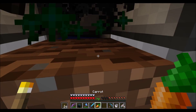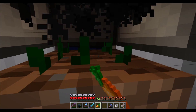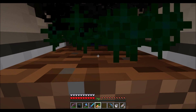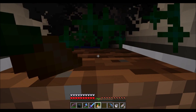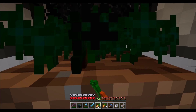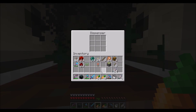We spam carrots down, fill up our hunger, and check this out — we're multiplying the amount of carrots we have because it's constantly bone-mealing them and then breaking them because of the lighting glitch. I can just sit here and do this all day. Look — we already have a stack of carrots! All we have to do is continually fill this up with bone meal, and that's not a problem because we can easily take bones from the skeleton farm.